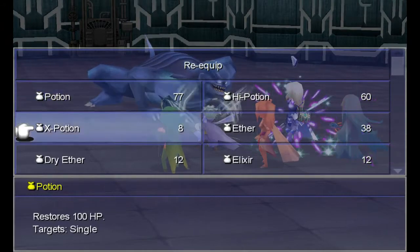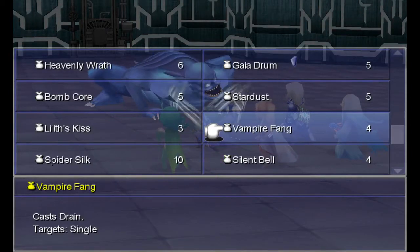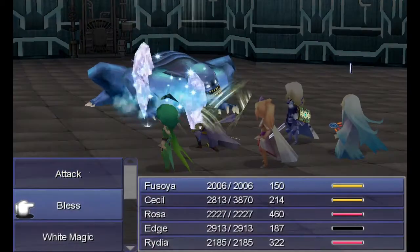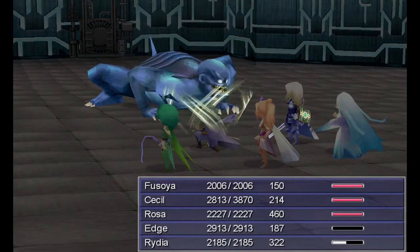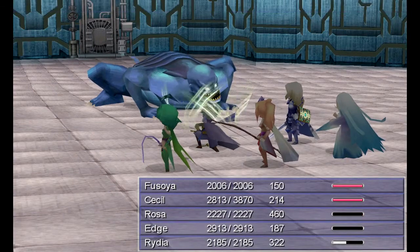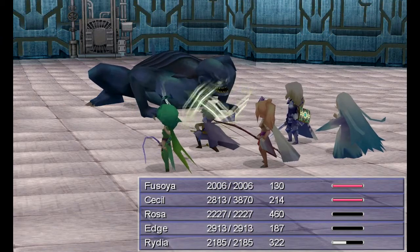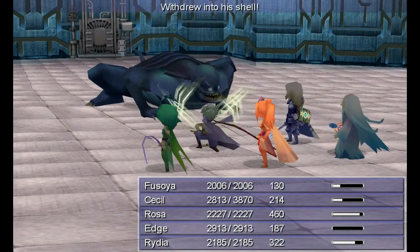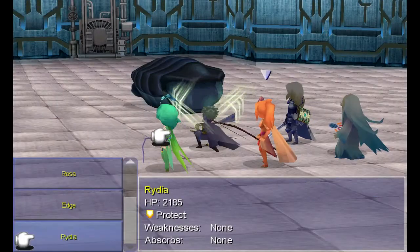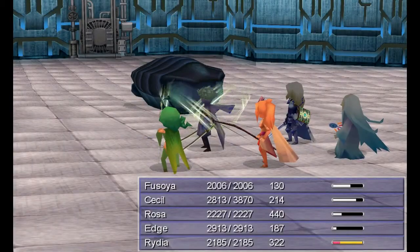Slow — which is annoying. What do I have item-wise? Comet drain, slow. Haste. Because of slow, we have to recast Haste. Spider-soak — you can be slow too. And we just need to get Haste back on everybody. He withdrew into his shell. Recast Haste. Just hit you with Flair.